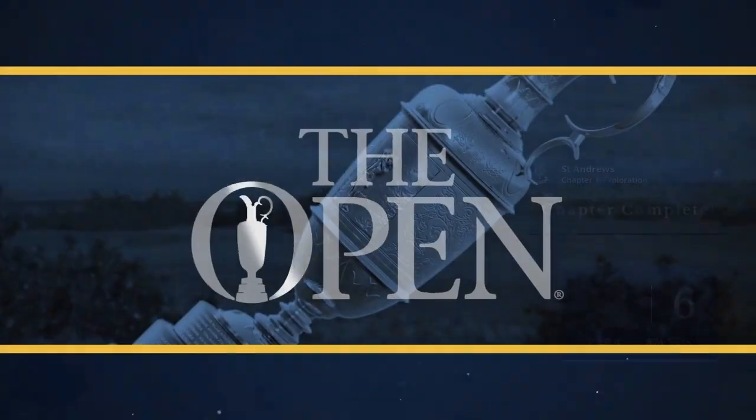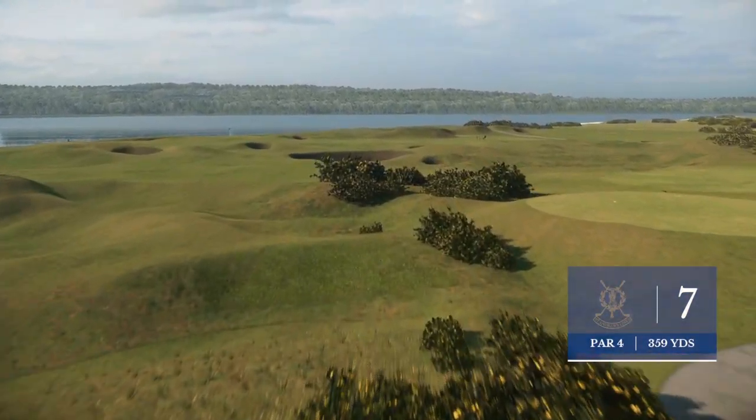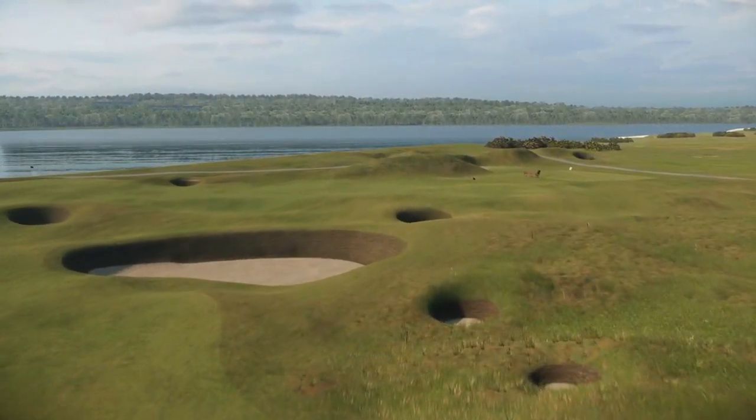Heading now to the 359-yard par four seventh. Accuracy off the tee is critical. The best line is a little left of the flag on the 11th green. The biggest issue here is avoiding the Shell bunker short of the putting surface.